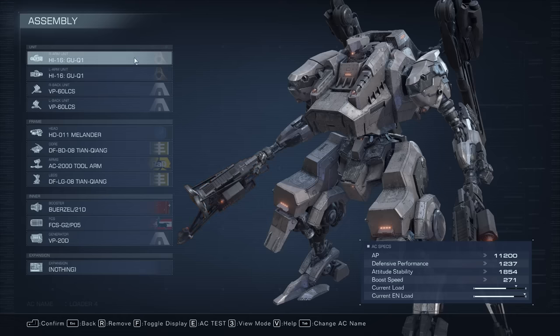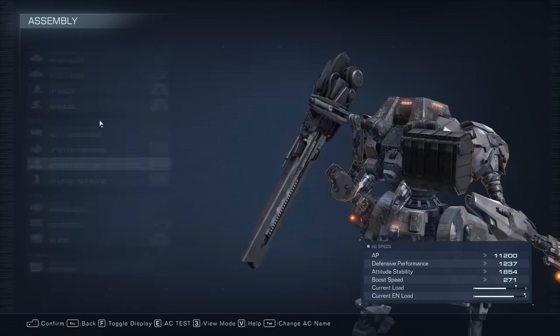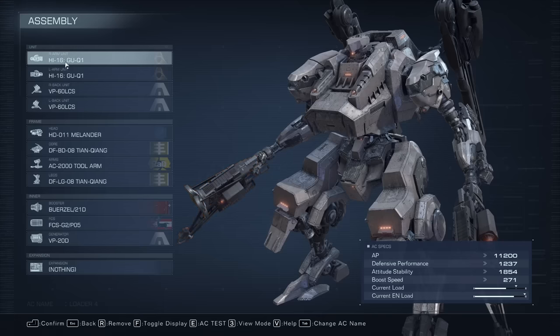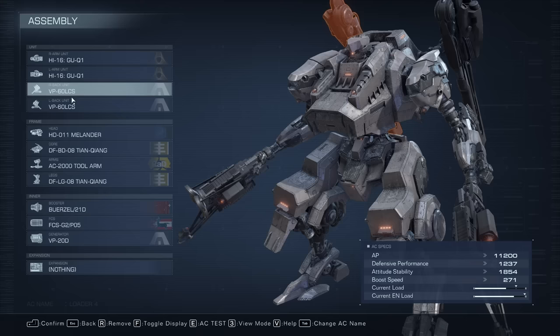I'm going to show you the Baltius boss fight in Attack the Watchpoint. We're going to use the 8th Chi 16s — these guns are specifically for getting rid of his shield. Then there are the back units, the VP60 LCS, which are laser guns, and those will do the actual damage to him.